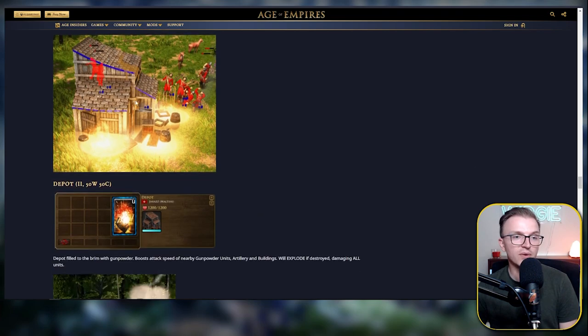One crazy thing here is the Depot, which is filled to the brim with gunpowder. It boosts the attack speed of nearby gunpowder units, artillery, and buildings, but it will explode if destroyed, damaging all units — whether on the enemy team or your own. It's a very cheap building at 50 wood and 50 coin, and I think this can be used a lot in the meta, for both aggressive and defensive play.